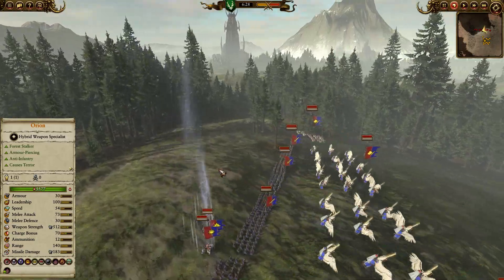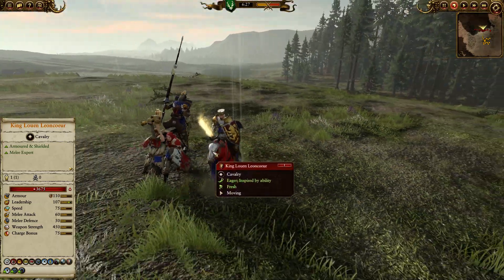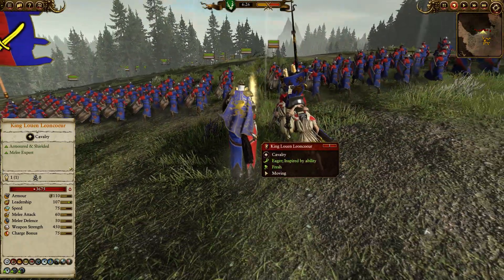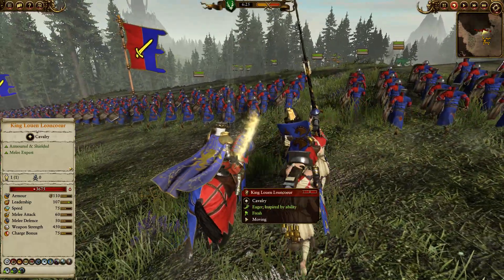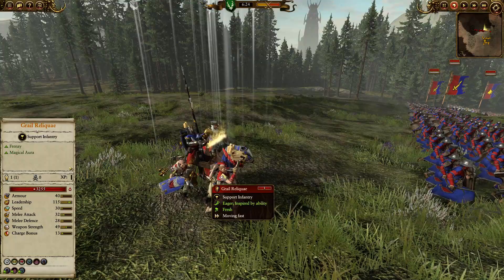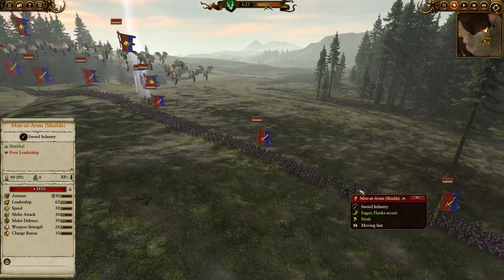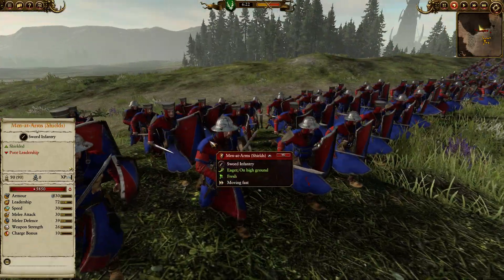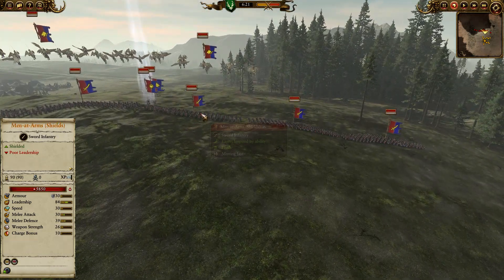On the other side — Bretonia. We've got a Grail Reliquia next to King Leon-le-Ork on his steed. You don't really see him on his steed that much; he's not flying through the air on his Hippogriff today — instead he's with the troops in the dirt, getting his nice flaming sword all dirtied up. We've got Men at Arms, all shielded up — one, two, three, four, five, six units — and they should fare quite well against the Eternal Guard.